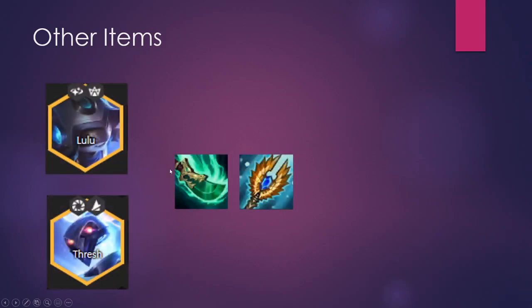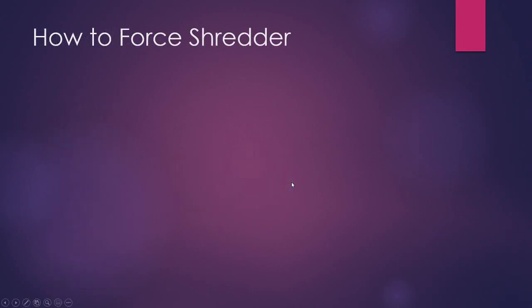When you get to the late game, Lulu and Thresh can use Spear of Shojin and Seraph's Embrace. Now that you know the comp and the items, the only thing left to talk about is how to force Shredder. It is a very forcible comp and I recommend you try to force it every game.